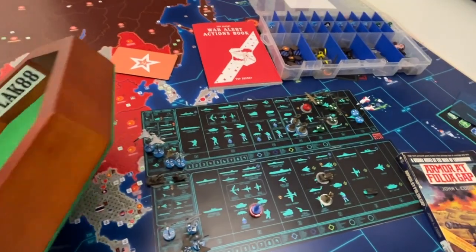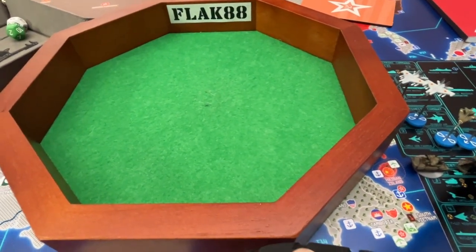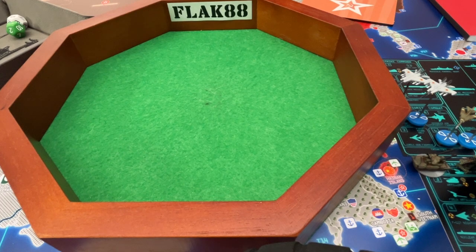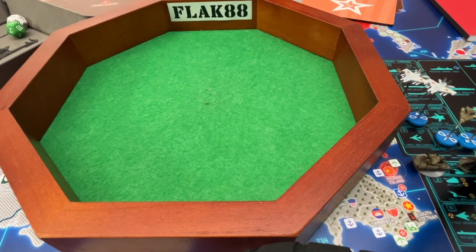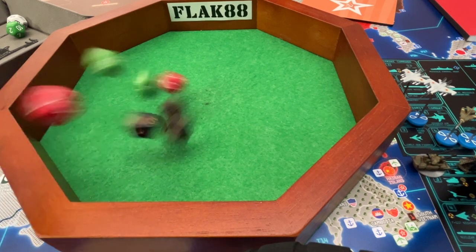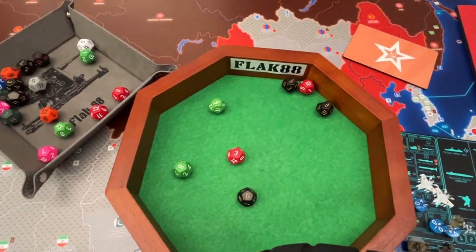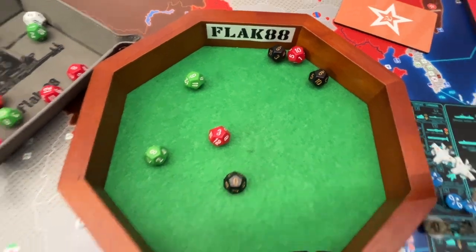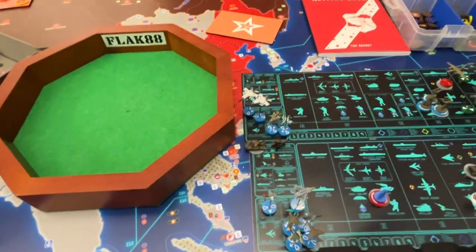First off we roll for air defense — three SAM dice, two SPAG dice, these are twos — first strike, meaning any hits knock down my aircraft before they get to shoot. We're looking for big numbers. Results: six, three, nine, eight, six, ten, nine. Taking a deep breath — we will commence to regular combat.